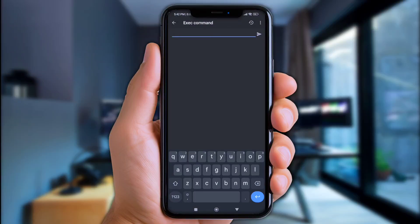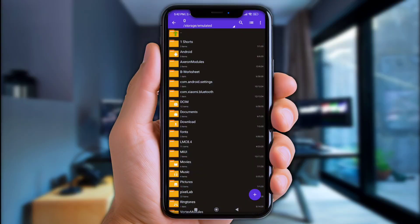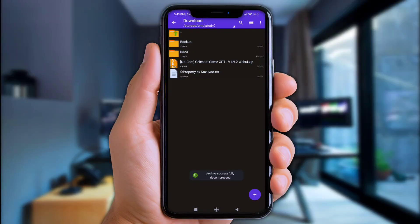All right, now let's jump to the Zarkiver app. Yep, open the download folder, click the files you've downloaded, and extract them here.